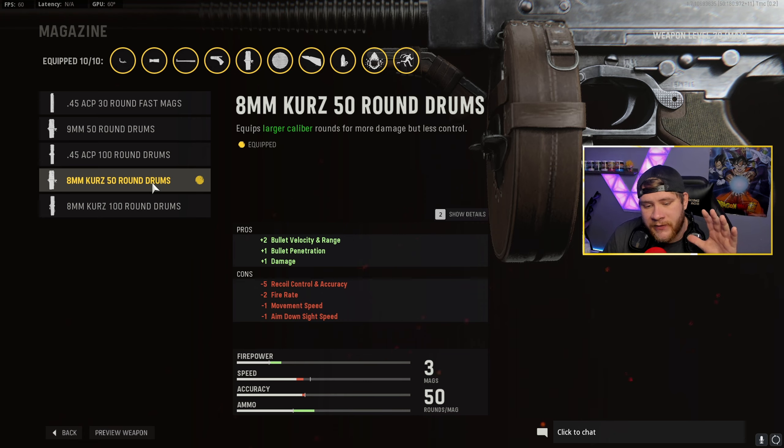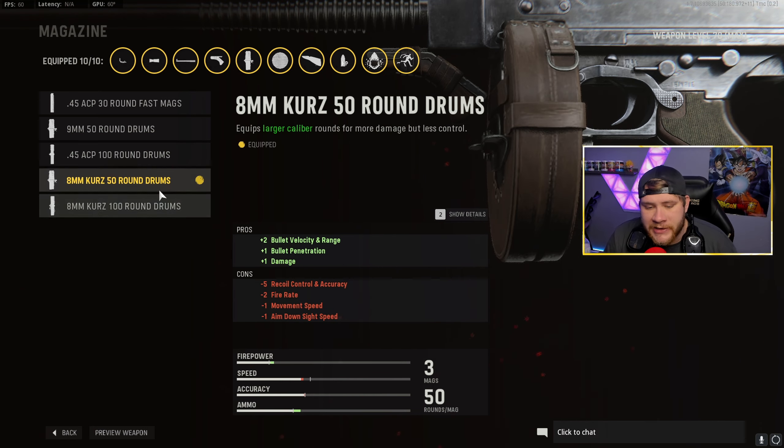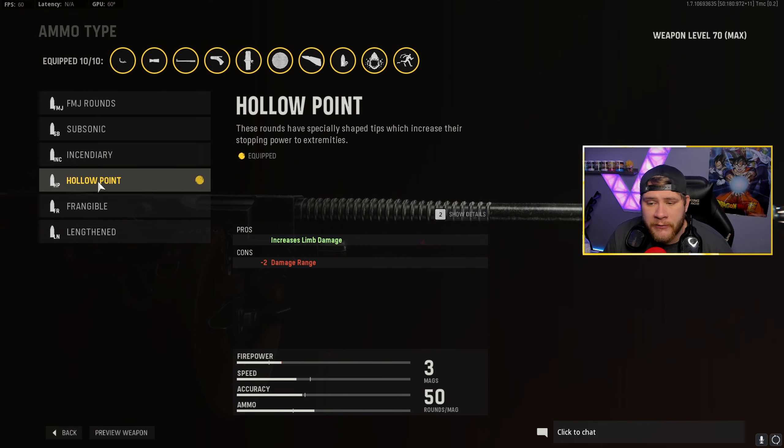Moving on to the magazine, we got the Kurtz 50 round drum. You guys can run the 100 round drum too - it's great especially if you're on shipment. But I like the 50 round a little bit better: it reloads faster, better ADS, better movement speed, just overall a little bit faster. The 100 round is good as well so don't sleep on it. We have hollow point on for our ammunition type because it's going to increase our limb damage which is absolutely insane. We will lose a little bit of damage range but who uses the Thompson for long range?